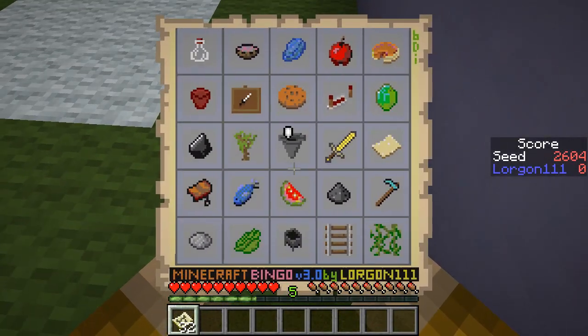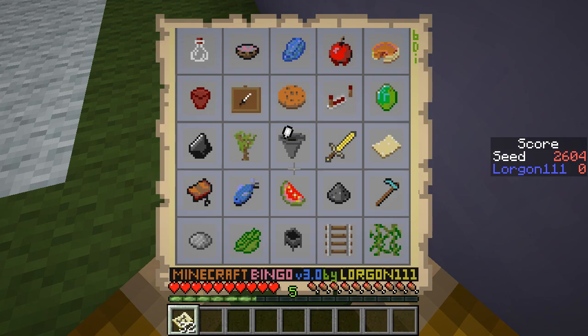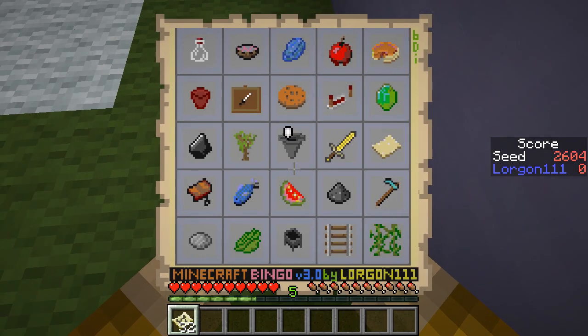It's time for some more Minecraft Bingo, trying to get the fastest time of five-in-a-row column or diagonal here on seed 2604. I'm looking at this card, and I feel like for this one the winning strategy, if there is leather, I'm going to go for the diagonal from the glass bottle to the vines.